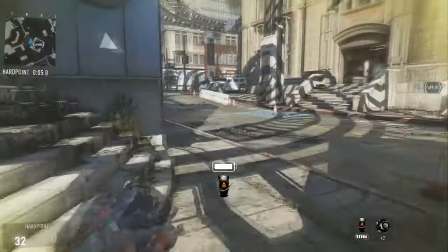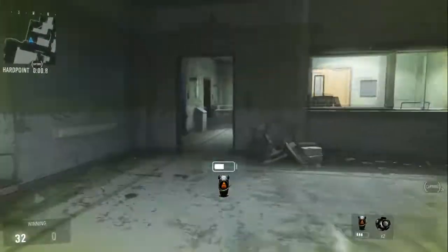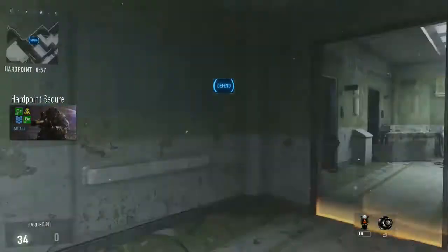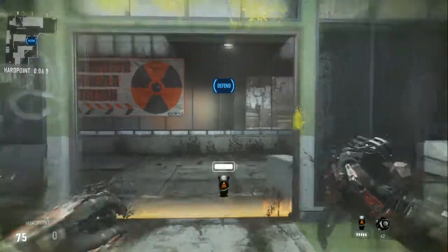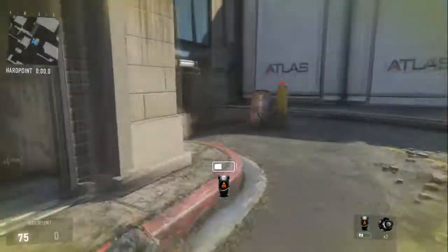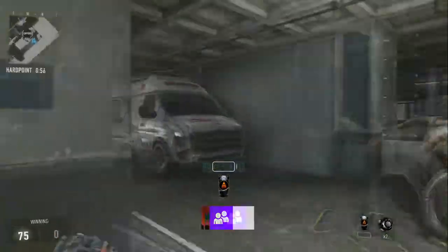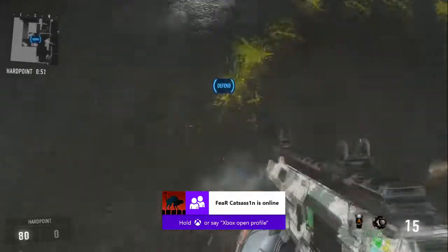Now we're going to the second hardpoint, which is located in green, in the back of the spawn. And here we are — I'll show you what it looks like on the map. Now the third hardpoint is located in the garage, which is on the opposite side of the map. And here we are, and I'll show you where it is located on the map.